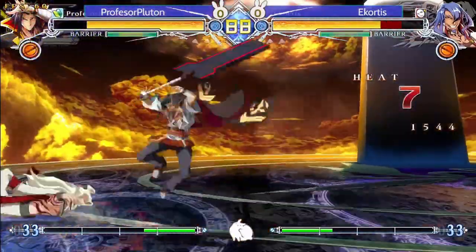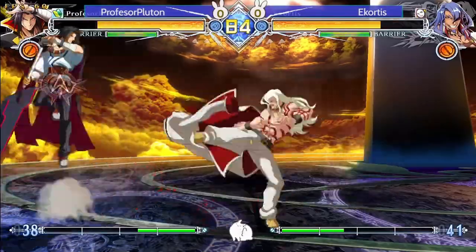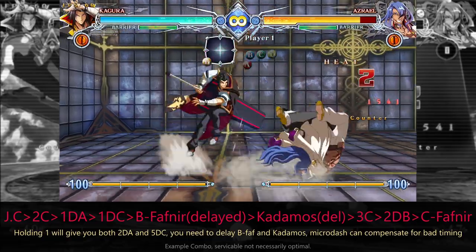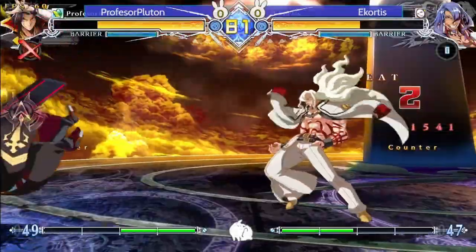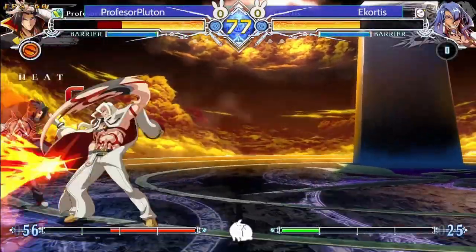I like the C Fafnirs to discourage Ikortas from attacking, especially as Pluton has burst available. That could have been more than 4K damage, so agreeable burst from Ikortas there. Unfortunate whiff, but Pluton got the burst if he needs it.